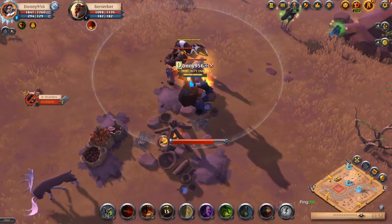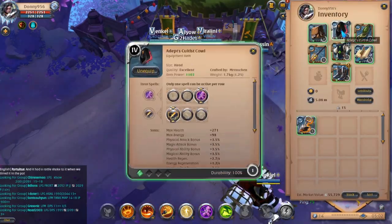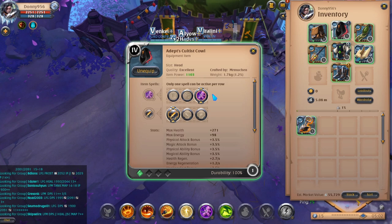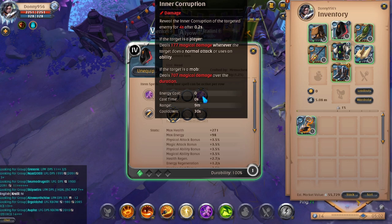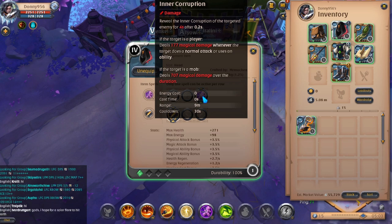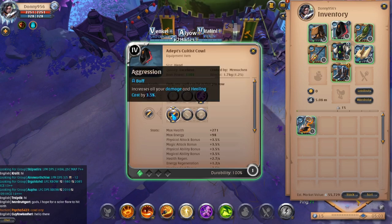Now let's talk about the build we will run with the Fire Staff. For your helmet, I would recommend the Cultist Cowl. It's a great PvE replacement for Mage Cowl. This helmet is a bit more expensive than others, so if you're short on silver, look into getting a Scholar Cowl. For the Cultist Cowl, you'll take Inner Corruption for your D. This will do damage to a mob target for a high amount over 4 seconds. You can use this on an enemy player, however the damage will be much less and is dependent on them attacking you. The passive you'll take is Aggression for the increased damage by 3.5%.